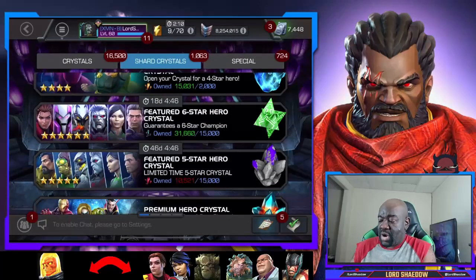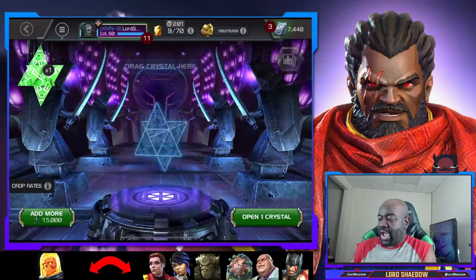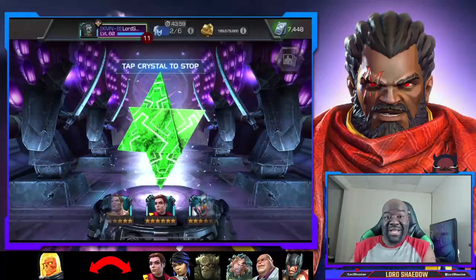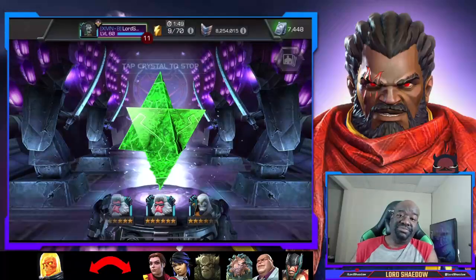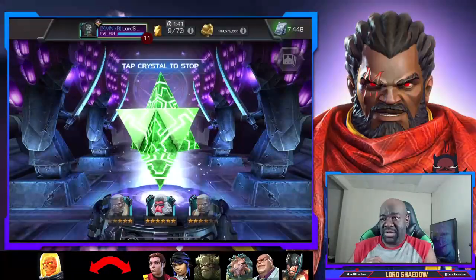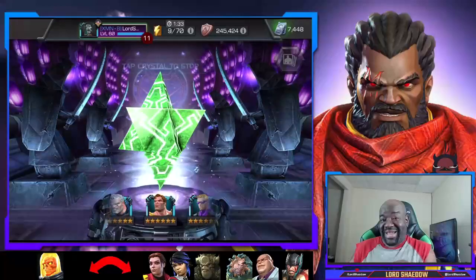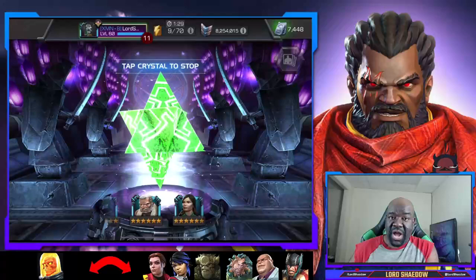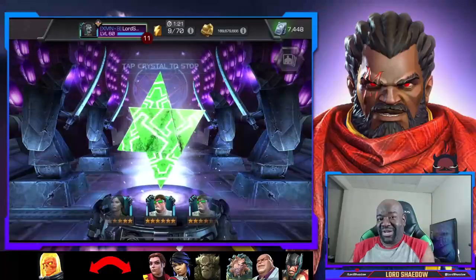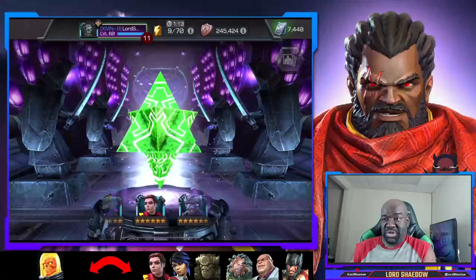Anybody else is going to be a dud. Eventually Toad will come around to the basic pool and I'll just grind for him — not because he's a great champion, just because I don't have him. Sauron as well. All right, let's go ahead and spin it out. I just grinded for and got Nimrod, so he's going to go on this graphic as a champ I want to pull.